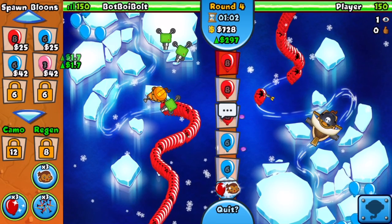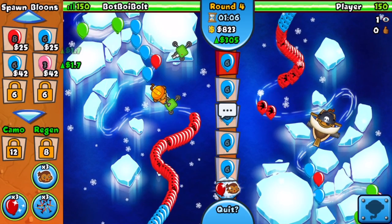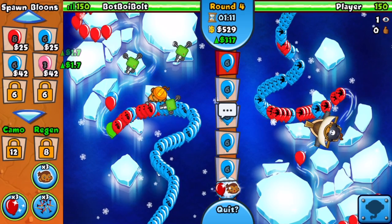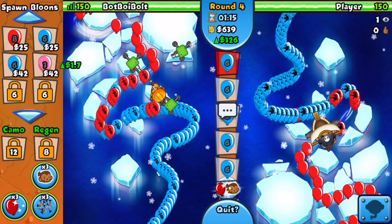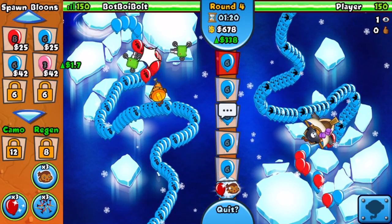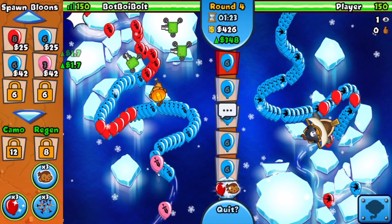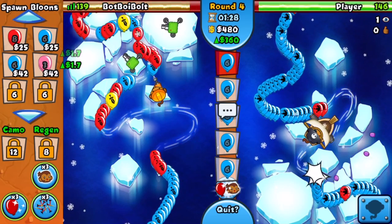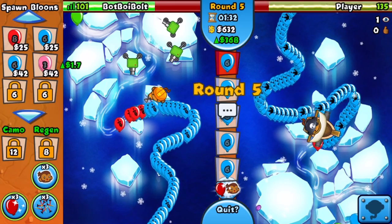Round four is here — he should struggle with constant blues, and we might struggle too. I'm probably gonna need to upgrade to another Engineer. I might just tower boost this. He stopped sending and is sending space pinks now — that's fine. As long as they're not constant blues, I'd rather have the space pinks.